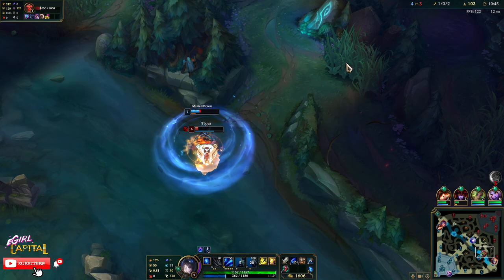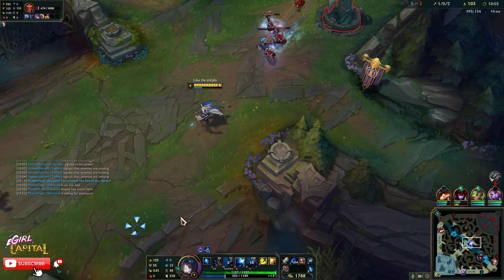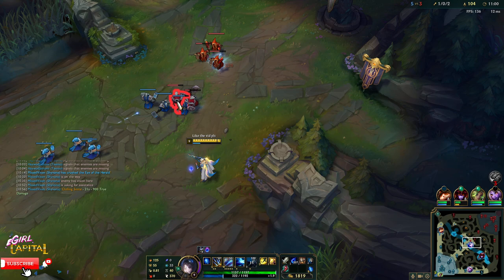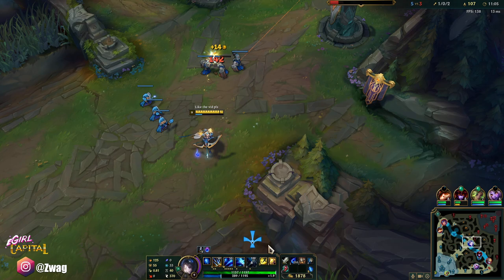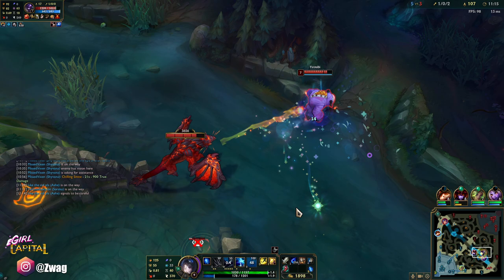I'll take another plating. I need to shove another wave before I go help Shivana, because if I push the wave in then Yone has to defend and won't be able to go to dragon, or if he goes to dragon he misses a wave. I'm coming, I have arrow — I don't have arrow, nevermind, let's leave.